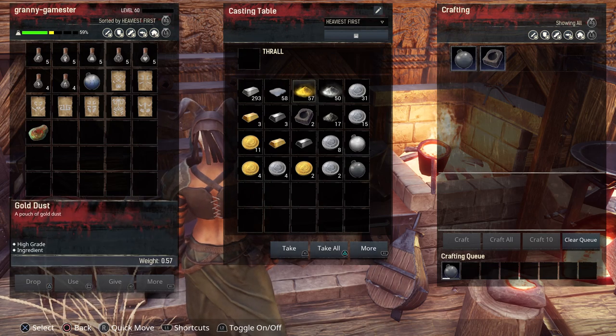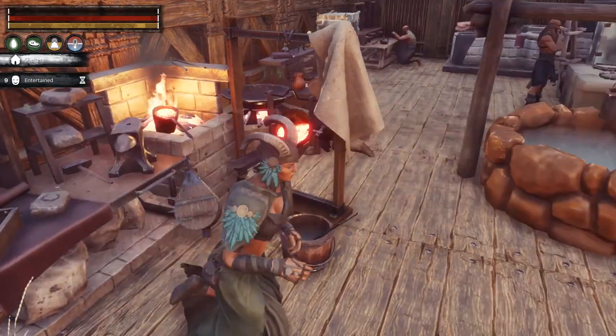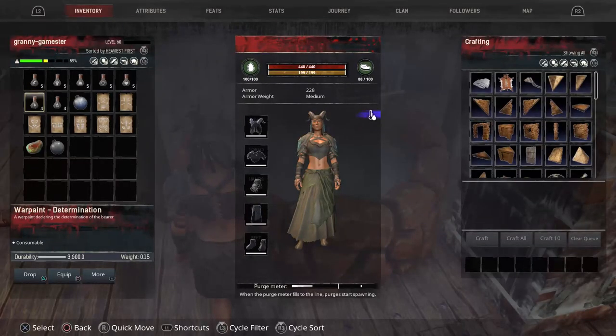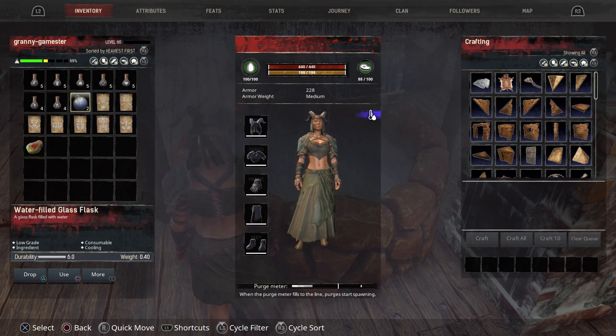When you get the glass flasks they are empty, so you're probably wondering how do you fill them. Just grab the flask and go to any water source. Open up your inventory, highlight your glass flask, and hit the square use button. And voila — it's filled. It's as easy as that.